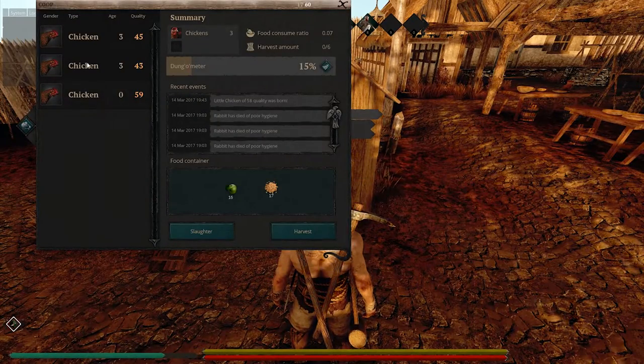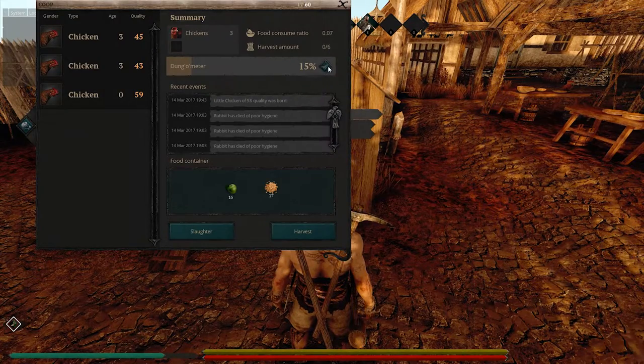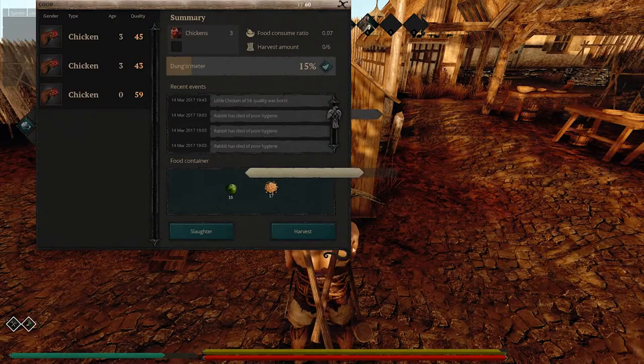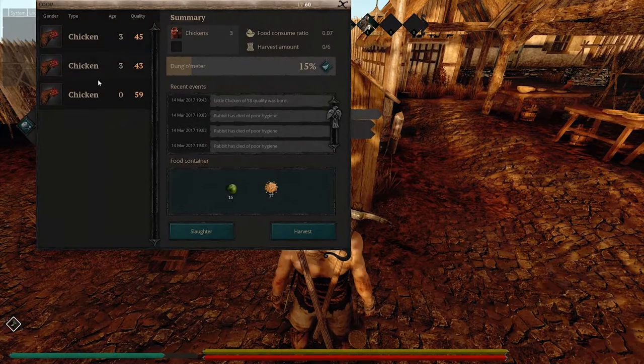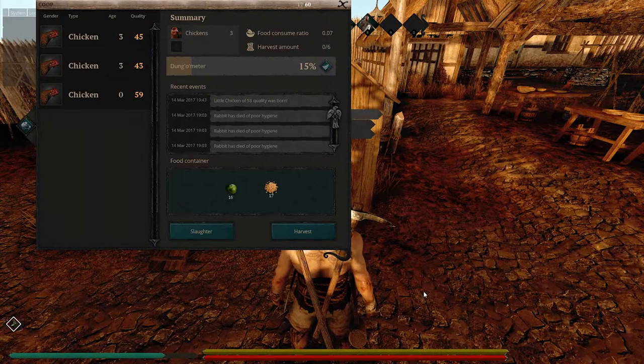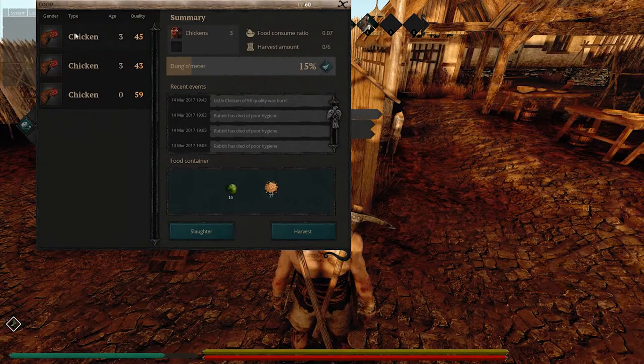So here we go, I've got three chickens in here. I can clean them, which is what I'm going to do right now. This will level up your animal lore — cleaning your chickens. Apparently there's nothing else to clean. You can also harvest as well, which means the chickens produce eggs.